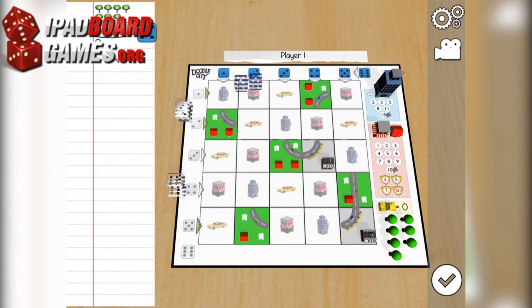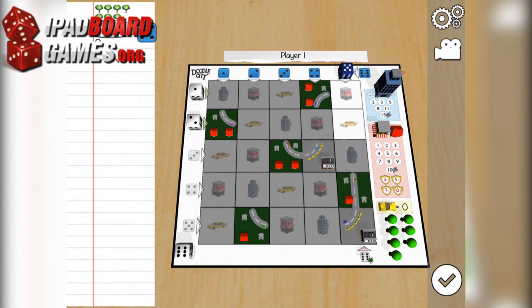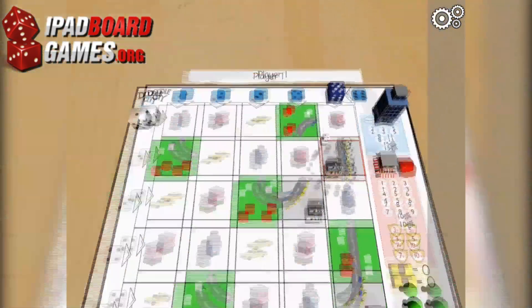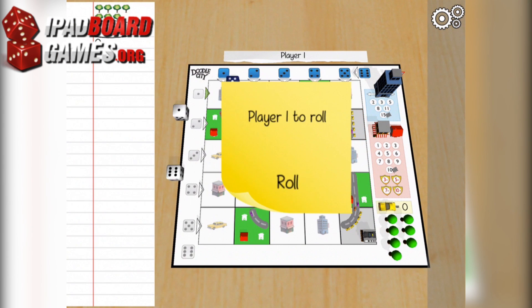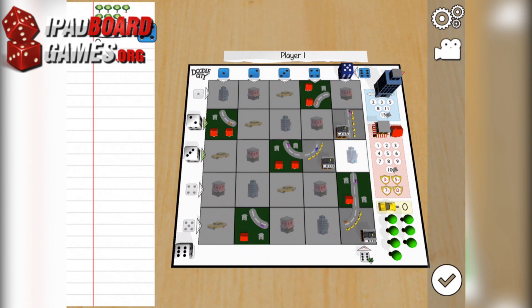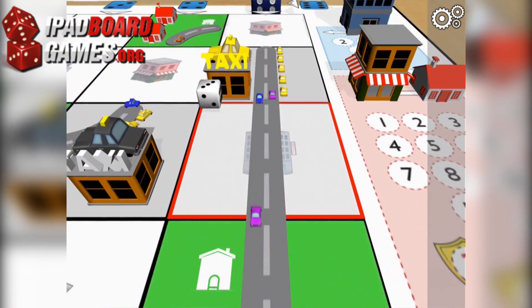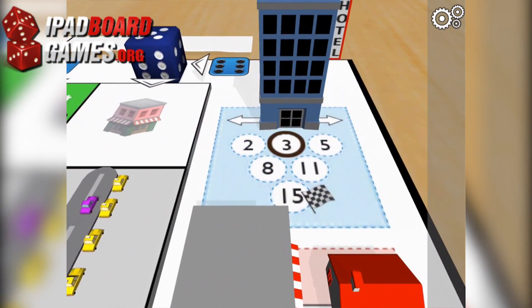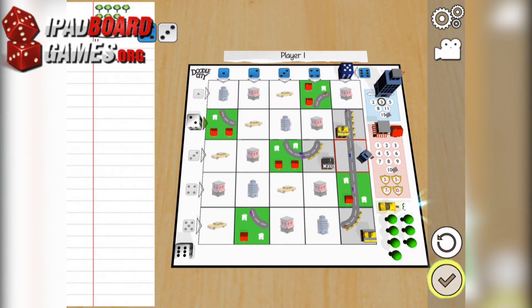If a green space is selected, another house is constructed. Otherwise, a road is drawn through the selected space. Points are awarded based on what each road connects. Retail stores score one point for each house connected at the time the road is placed. Hotels score one point for each road segment connected at the time the road is placed. These scores are exclusive.